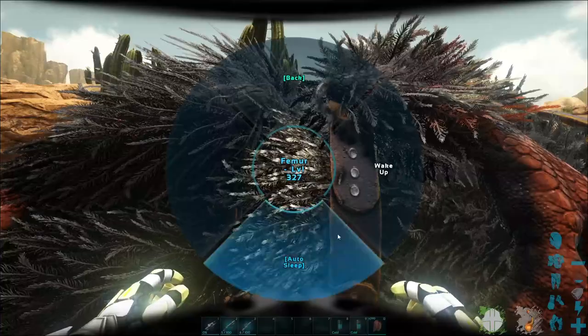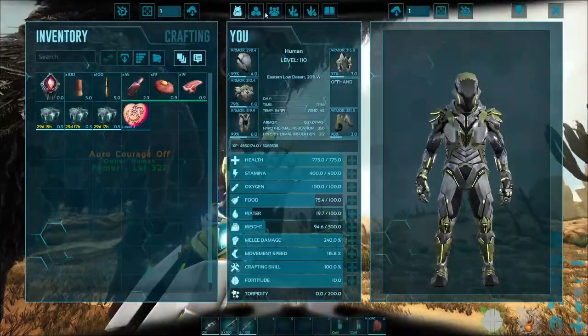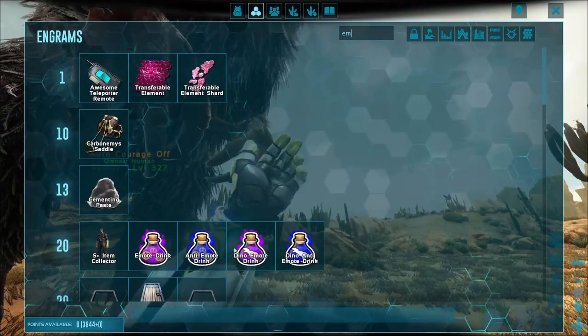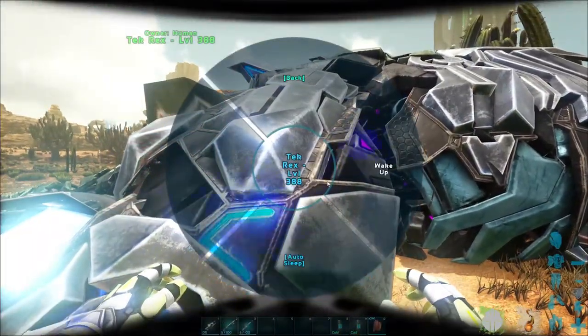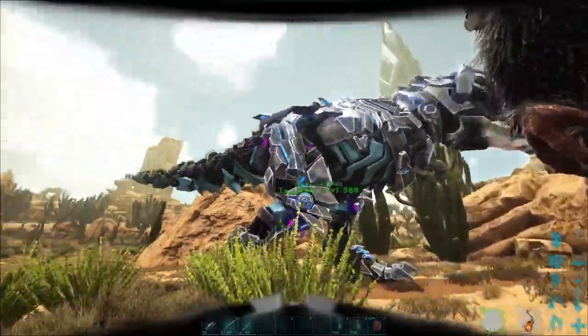As you guys can see here, I gave them something called the Dino Emote. The Dino Emote allows the dinosaurs some emotes. These guys I have set to sleep right now. And there we go — now they're up.